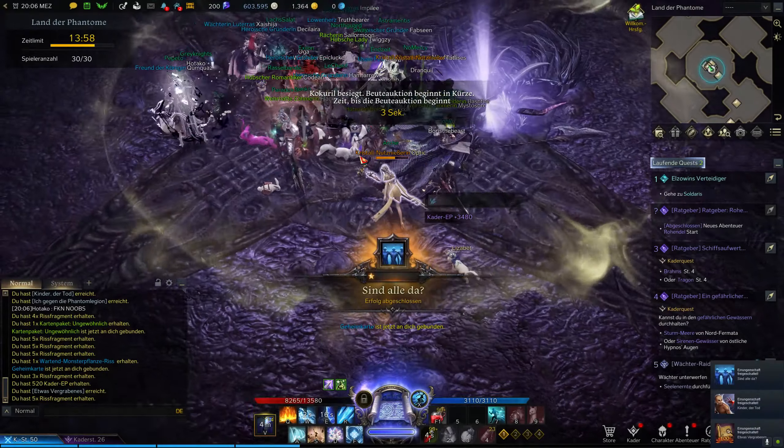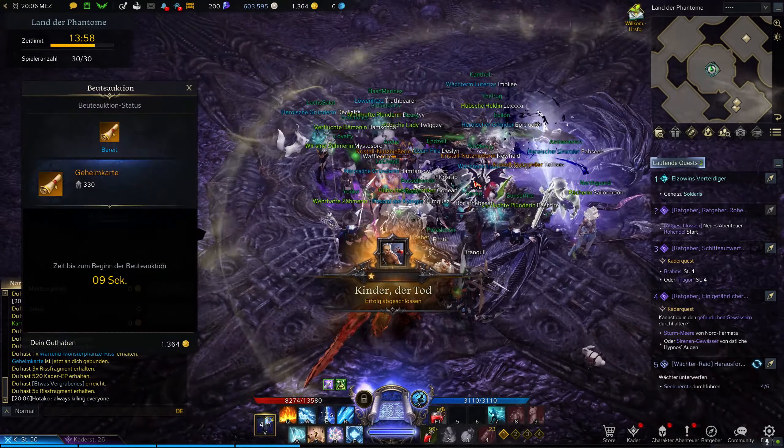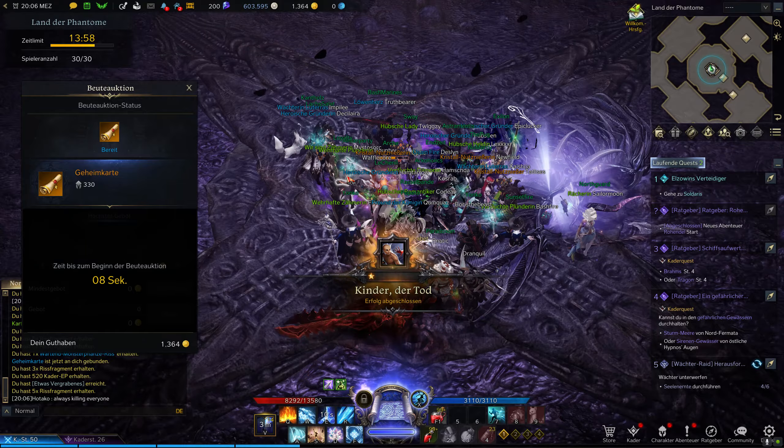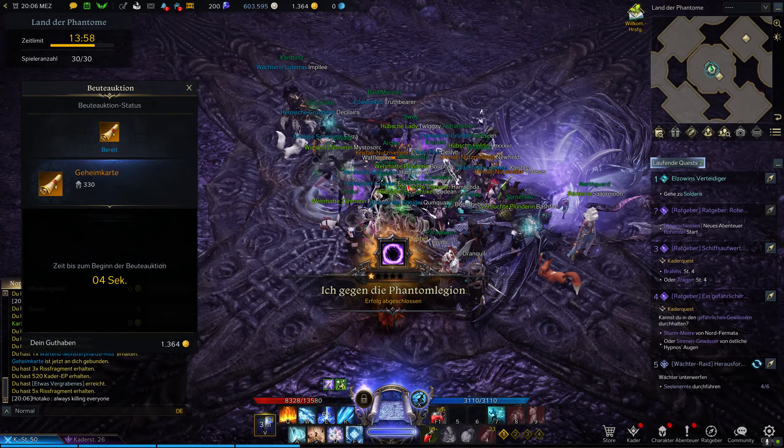If you are in a guild, you can get Sylmael Bloodstones by donating daily or supporting research, for example. You can exchange those stones for materials with a weekly limit, and you can access more materials as your character progresses.